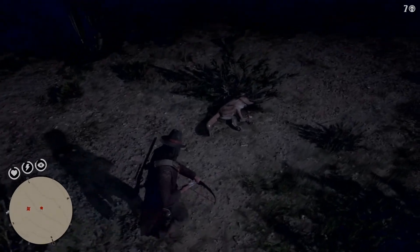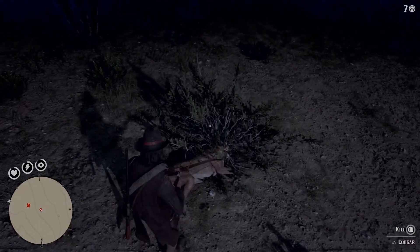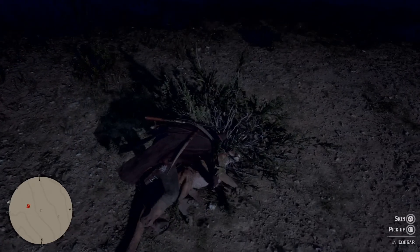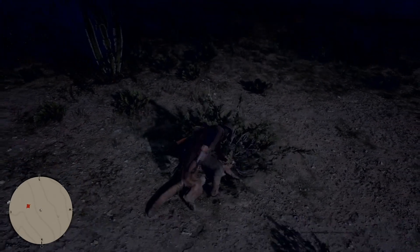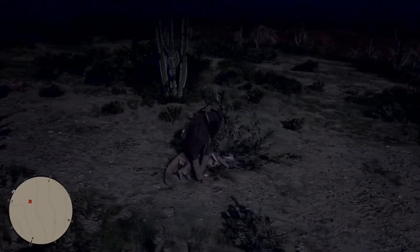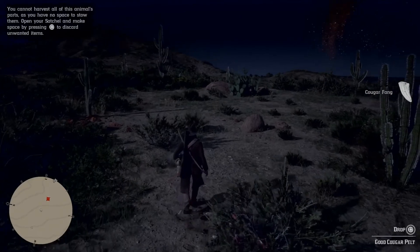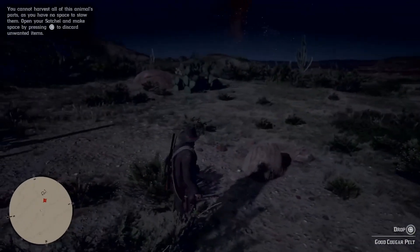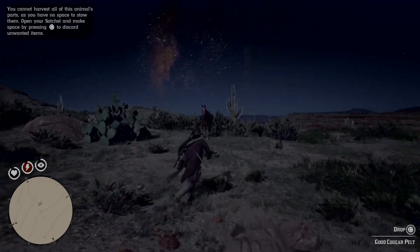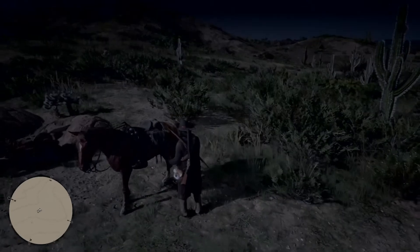My horse has run off. You can see it's a two star pelt, but hopefully with the talisman I've got equipped that may turn into a three star pelt. It didn't, but it's a pelt all the same. Generally you'll only get one Cougar in this area of a night, so what we'll do now is load this pelt onto the horse, ride back to that little house, sleep again until the night time — it'll bring us out at midnight again — and rinse and repeat.